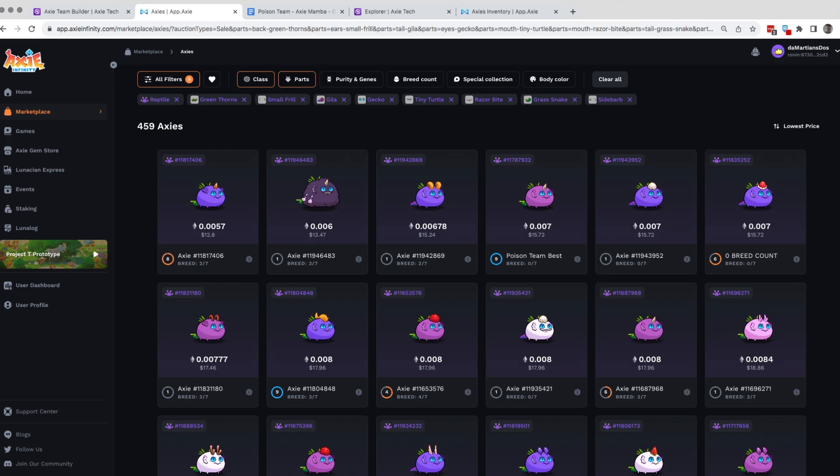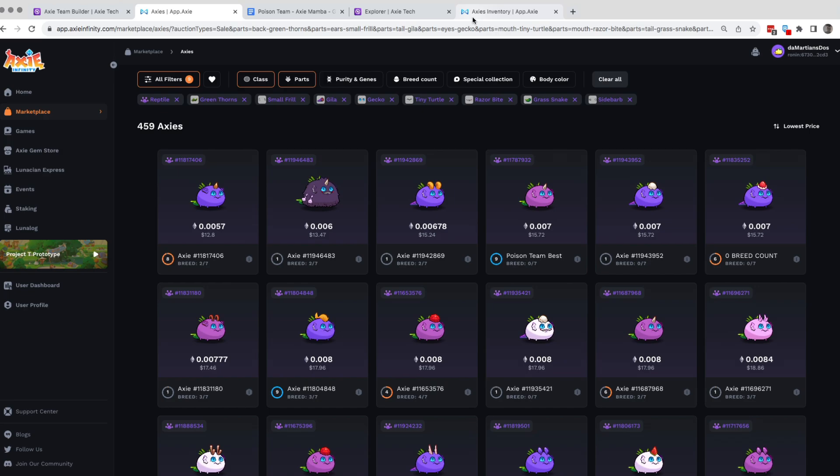Before we go further, I'll show you an example from my inventory. I have this plant — if you remember this guy from the other video — with potato leaf. Basically this is a sleep poison build; it's another option. I also have one with green thorns at the back and poison. I was able to use this a lot.